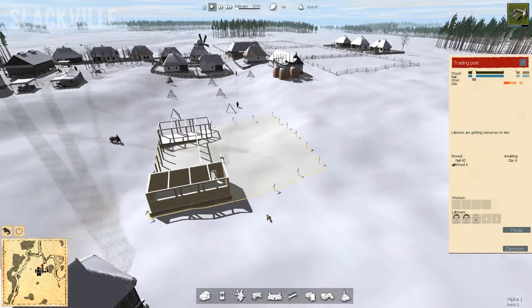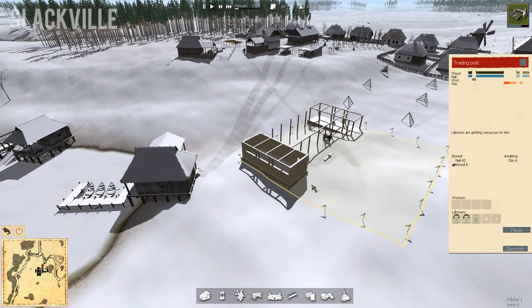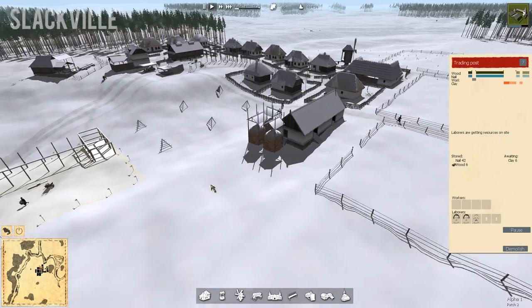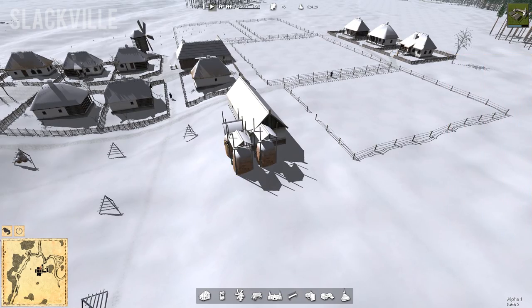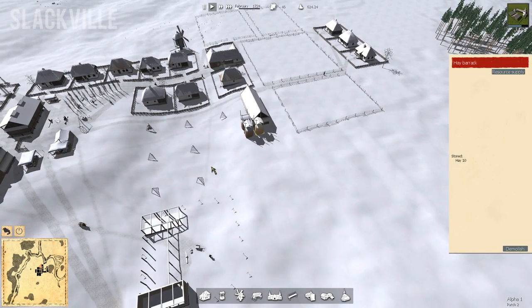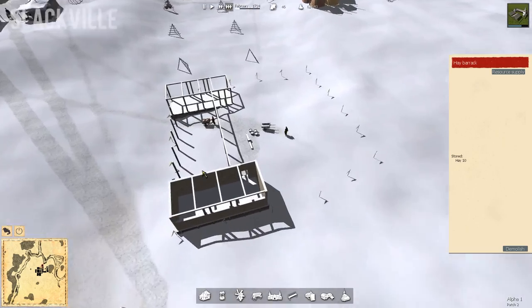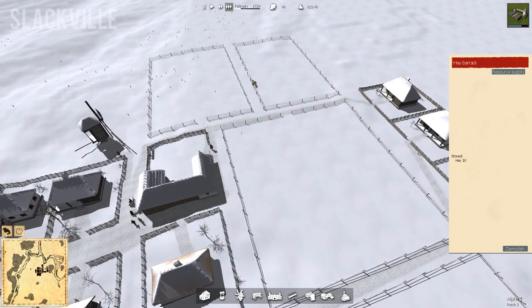That trading post is really the only thing we're constructing at the moment because it's going to be very important. I want to put all of our focus, all of our laborers, all of our construction people on that. We want to get the resources delivered over there and then start doing some trading with those neighboring towns around us. We want to get some cows in here too. I think it's safe to actually get the cows — we have 30 hay in stock. I hope that 30 hay is going to be enough. We might have to start off a little slow, not get too greedy with the cow purchases. I also want to buy some ox so that we can actually plow these fields.